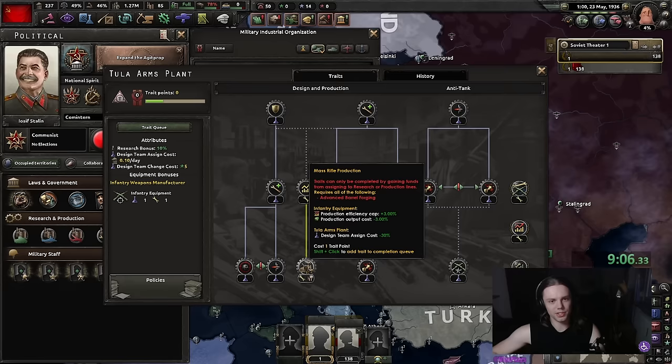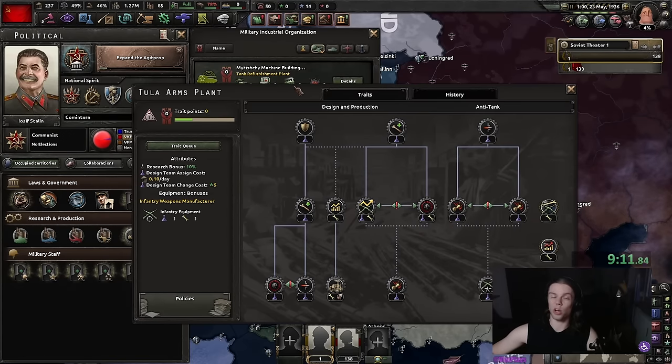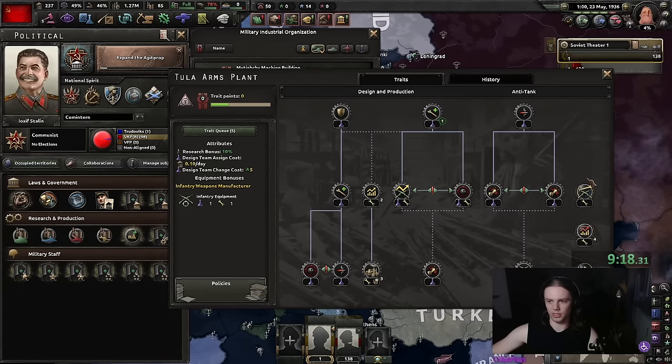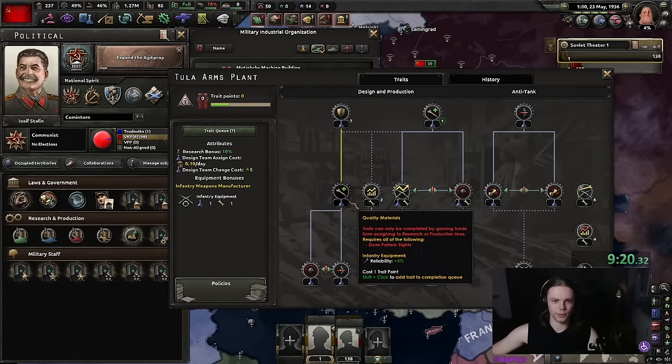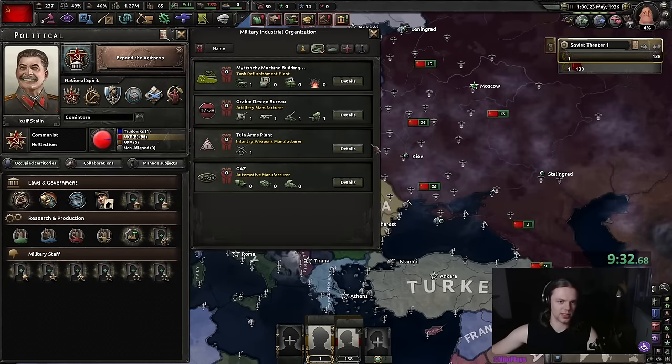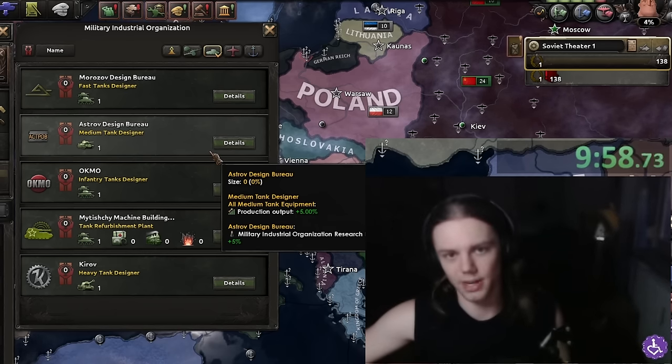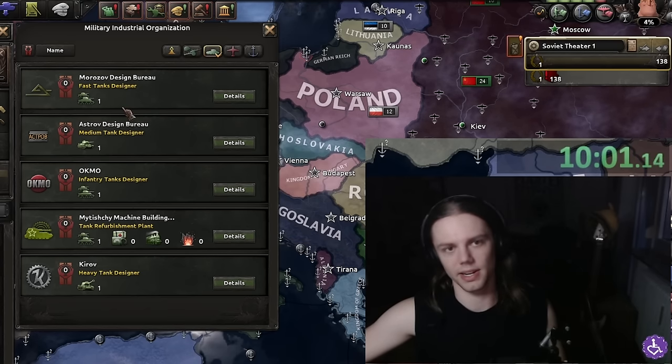We are going to go with concentrated industry. We do have a lot of time to build up — this used to be better but now with all the production efficiency buffs the MIOs give, concentrated industry can give you a ton of stuff. For all of these MIOs, we're gonna focus on getting the production efficiency stuff first and then later get stats.